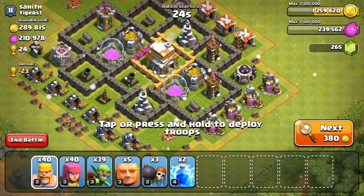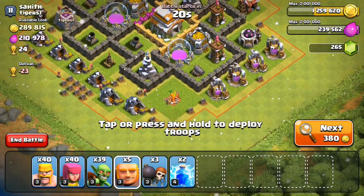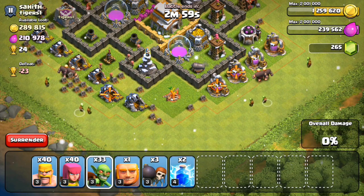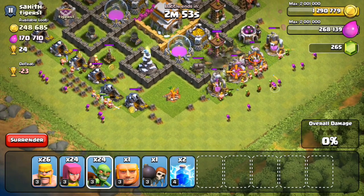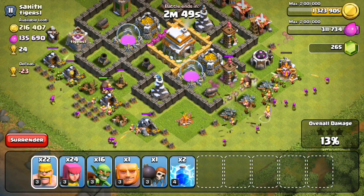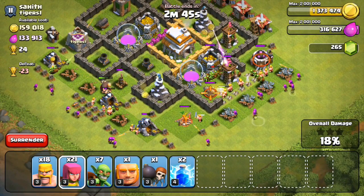Looking at available bases, Town Hall 7 is still a prime spot to find resources — I'll be finding bases like this all the time. Even at Town Hall 8 you'll find good bases; it's not until Town Hall 9 that you get a loot penalty for attacking Town Hall 7 and below. Until then we should find plenty of resources, so let's start with this base.